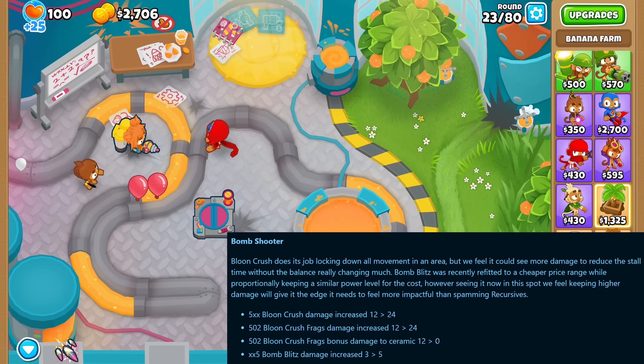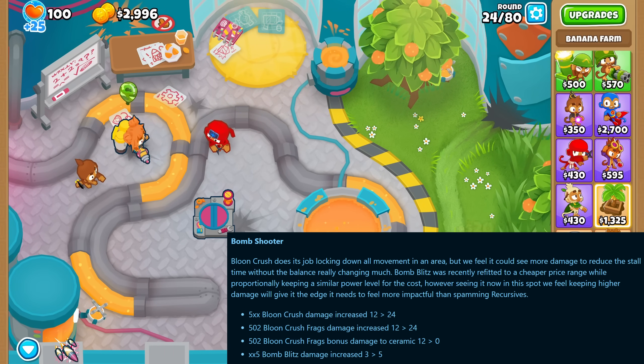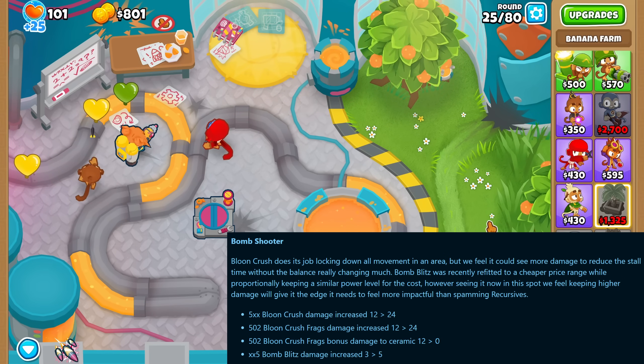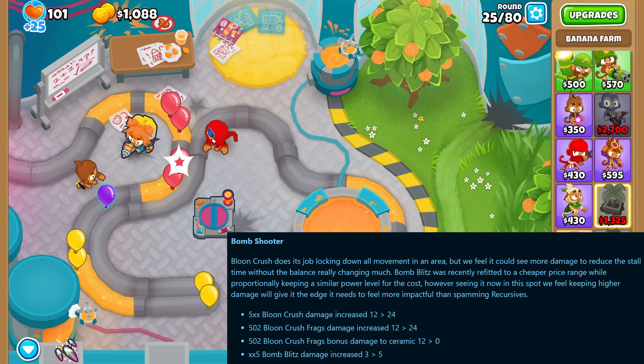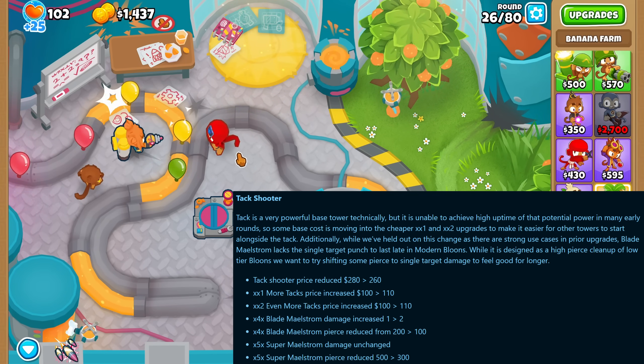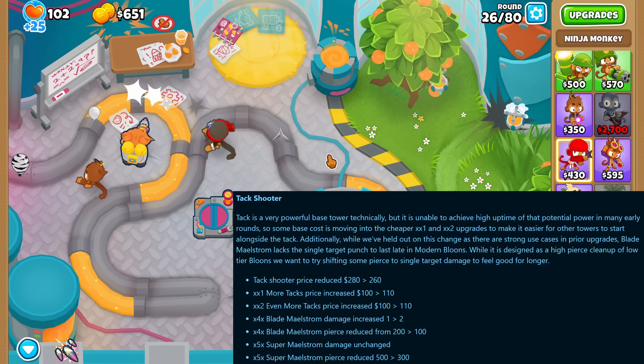The bomb shooter's top path got an increase in overall damage while its bottom cross path moved some damage from ceramic bonus damage to frag damage, and the bomb blitz got a nice damage increase as well. The tack shooter got a base price reduction but a price increase for the first two upgrades of the bottom path.